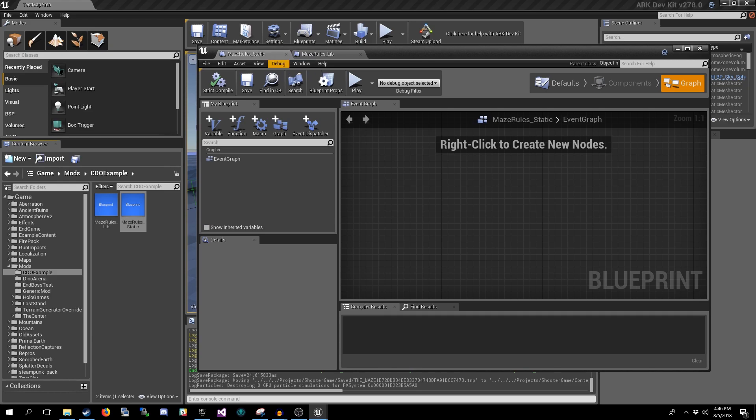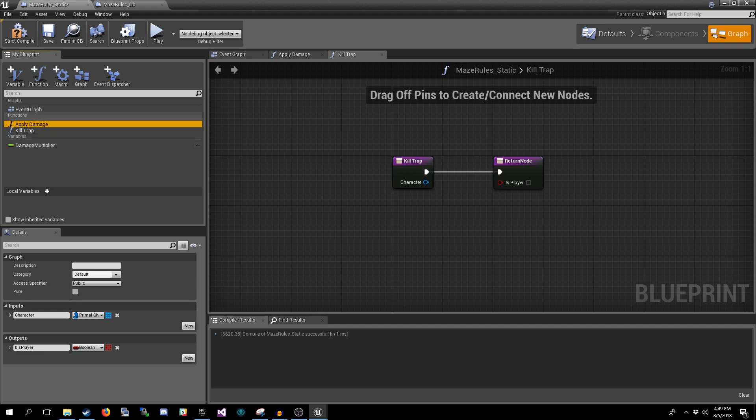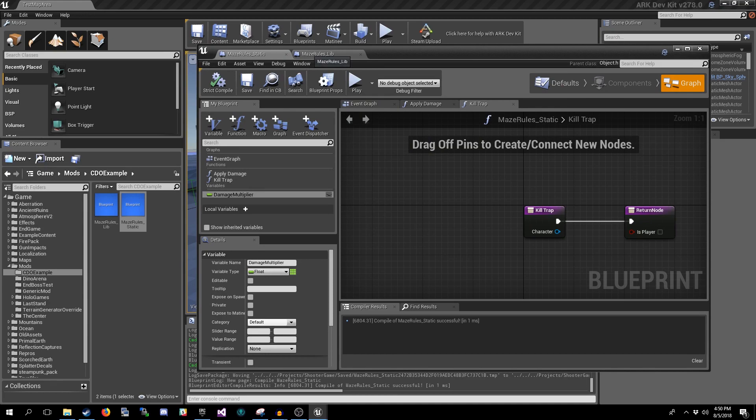I'm not going to actually have this one be altered, as I don't think it's a good idea. You would have to do a lot of testing to make sure that when a user leaves a game session and moves to another one without shutting down ARK itself, it's not having any undesirable effects on the next game session. So what I'm going to do is pop in a variable — it'll be a float and we'll call it damage_multiplier. Then I'm going to add two functions: Apply Damage, with an input of a Primal Character and output of a boolean, and the same for Kill Trap.